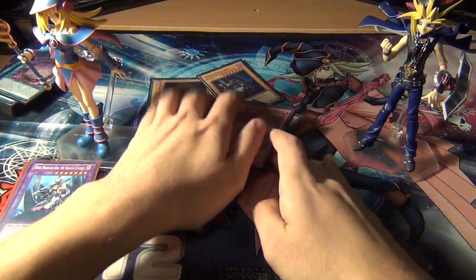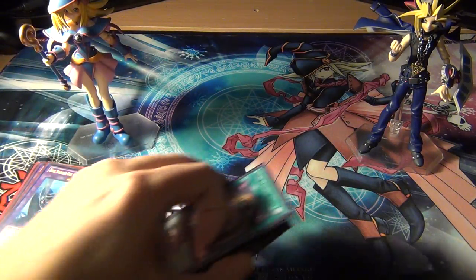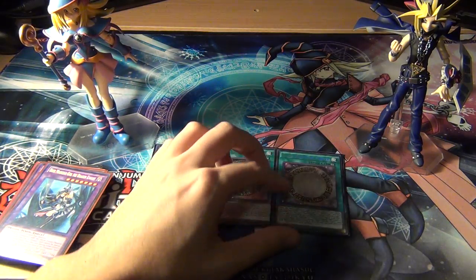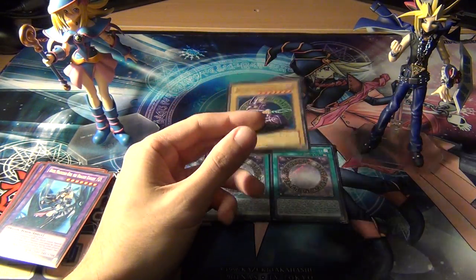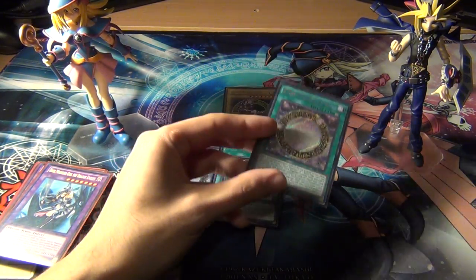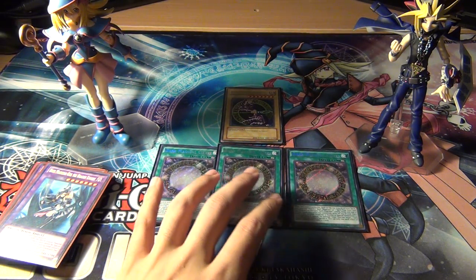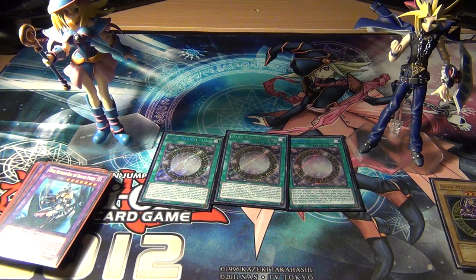Moving on to the spell cards. The probably most expensive spell in the deck, and the one that actually makes the deck really competitive, is Dark Magical Circle. I knew from long ago that someday Konami would make a card that would finally propel Dark Magician to the top — and this is that card. Dark Magical Circle is the card that makes the deck actually work. It makes Dark Magician tournament-level capable. It's a continuous spell, but you need to run three of it because it's that good.